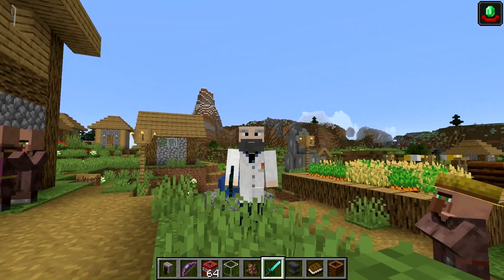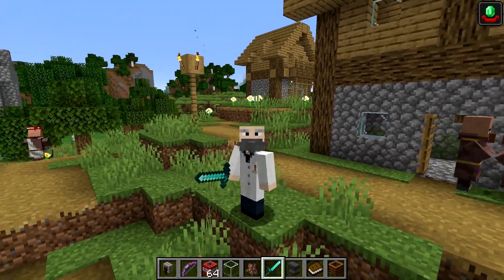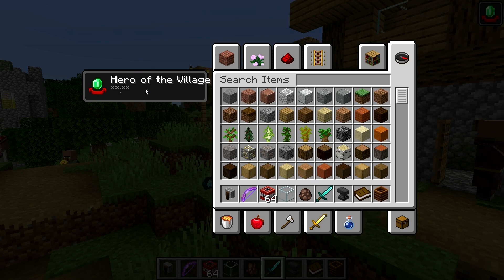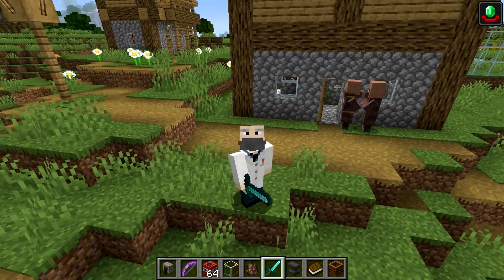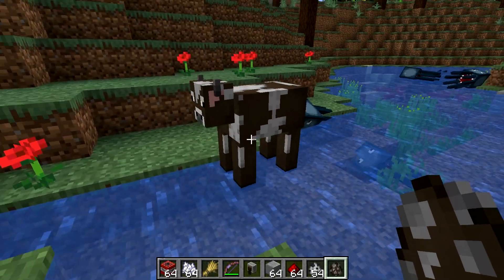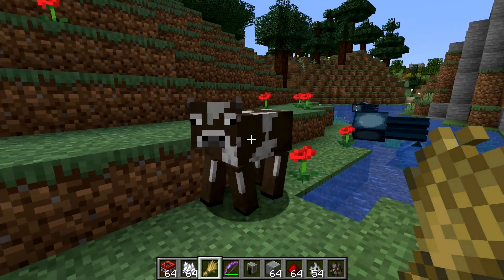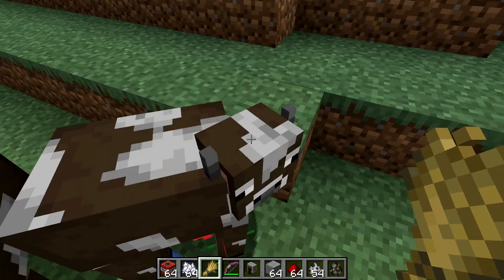Another bug fixed in the recent update is that the hero of the village effect, if naturally obtained, no longer has the player emitting particles. You can see I clearly have the hero of the village effect and people are throwing stuff at me — there's a cookie on the ground that somebody threw me — and I'm not emitting particles. Animals now have no problem getting out of water like they did previously. You can see this cow easily hops right out, whereas before it would get stuck on this block.